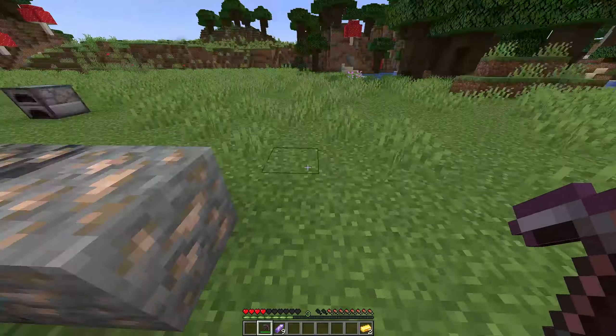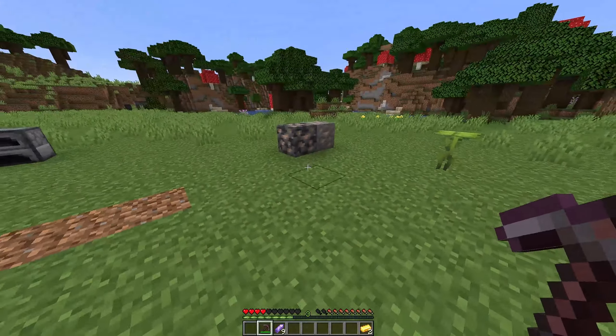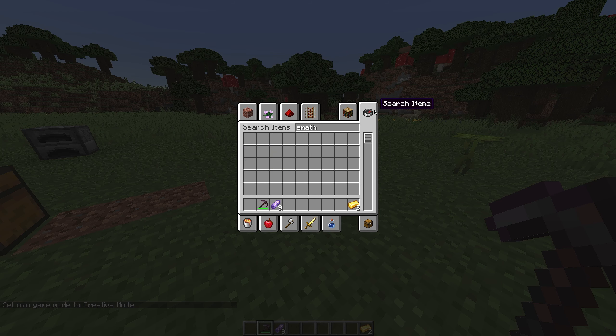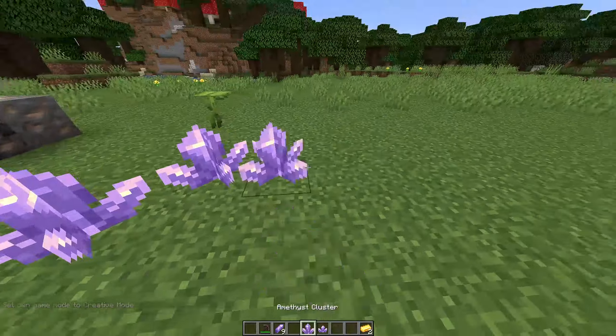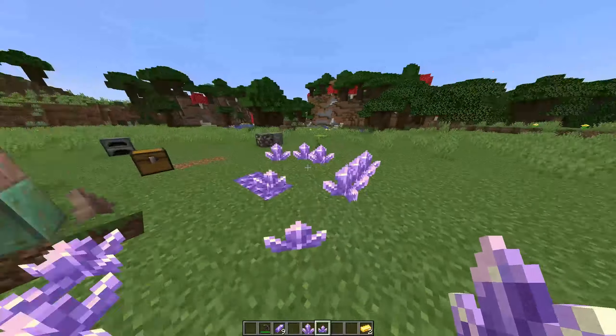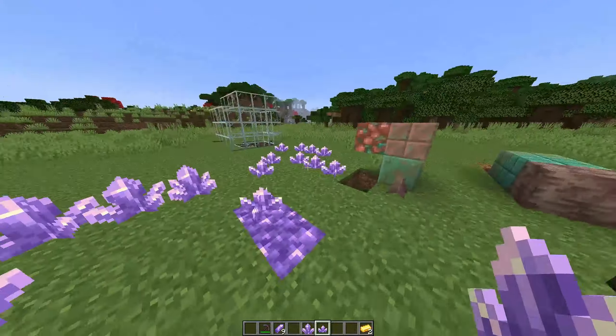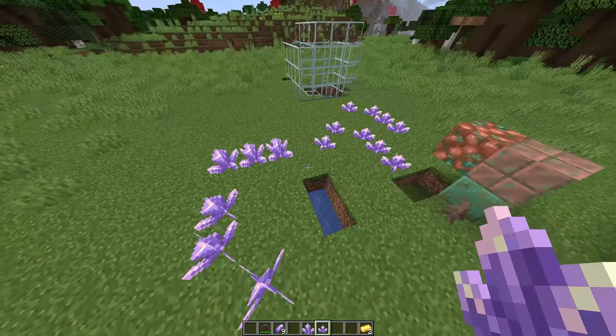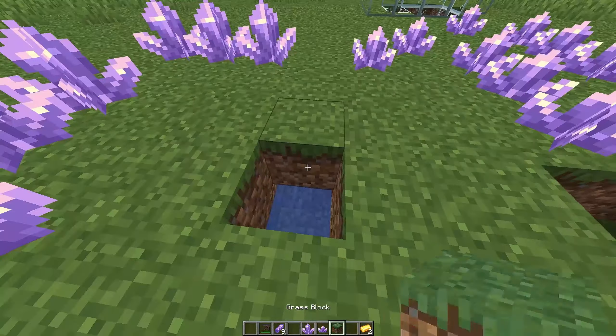Basically you find these in the wild - let me go back to creative. So we've got these chunks of amethyst that spawn in, and when you walk over them it makes the same chime sound. You find them in the caves, and you can apparently get like dead ends and pockets of them.